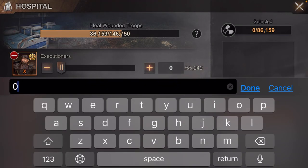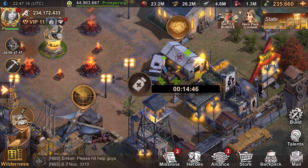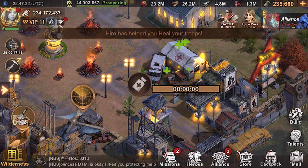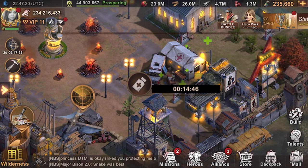I'm going to go ahead this time and only type in 500. This way I can get through the heals faster. You can see that was much faster.